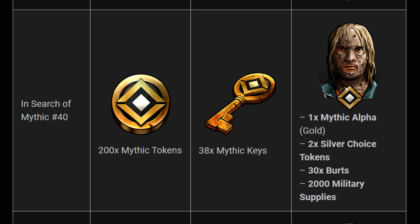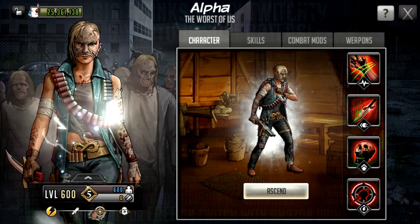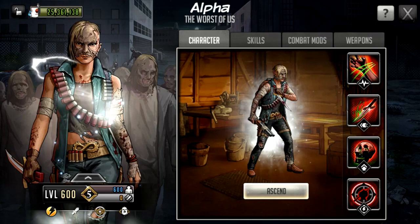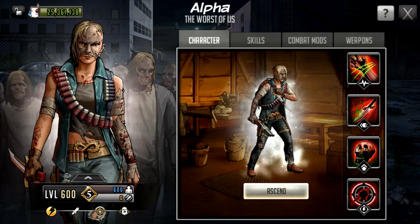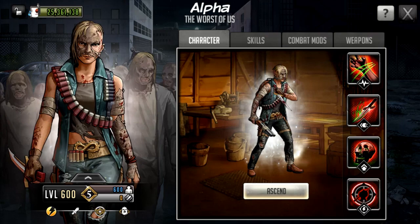Hello survivors and welcome to another Walking Dead Road to Survival video. In this video we're going to be taking a first look at Alpha, who is going to be getting a Mythic character once the Conquest update goes live. As we can see on her visuals on the right hand side she looks like you would expect Alpha to look. She is the leader of the Whisperers and she is wearing someone else's face — something I don't think I ever expected to say in a video game. She is holding that dagger across her chest.